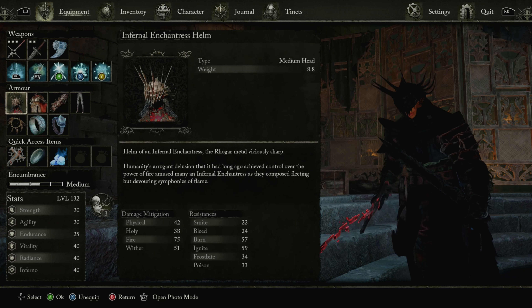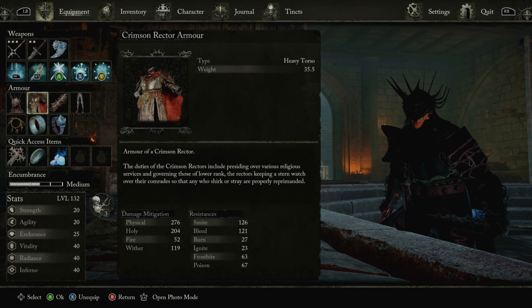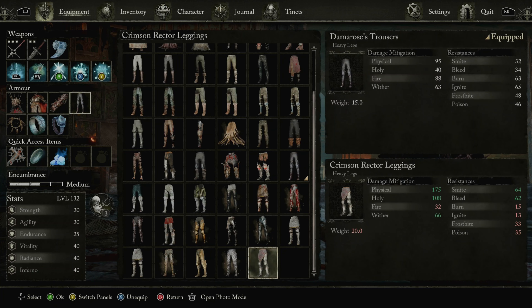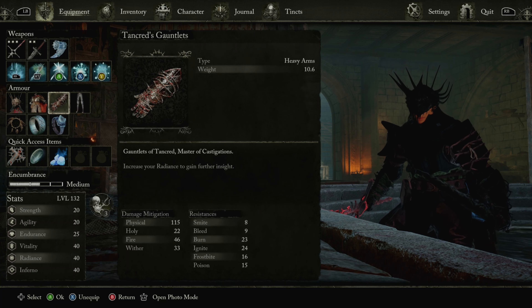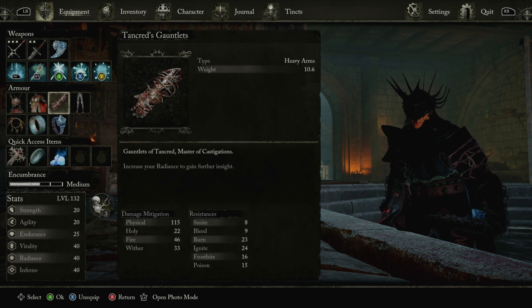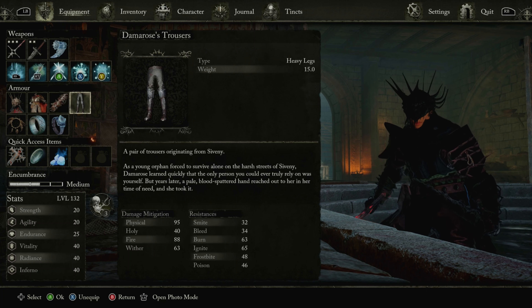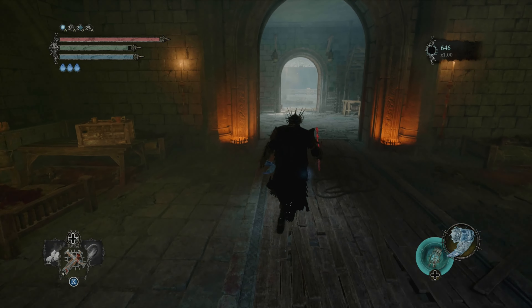I'm rocking the Infernal Chetra's Helm and the Crimson Rector Armor. I will show you exactly where I farmed this enemy to be able to get this stuff. I recently just got his pants, but they don't look as cool for my build. This is a boss item — you get this from Remembrance, the boss of the Tower of Penance. And this is Demorose's Trouser — you get it from doing her questline or killing her.